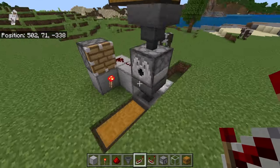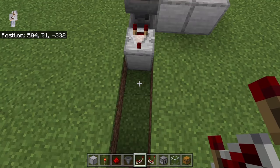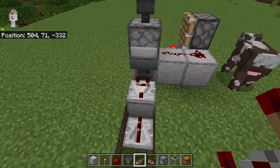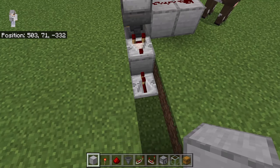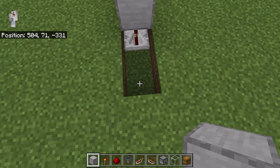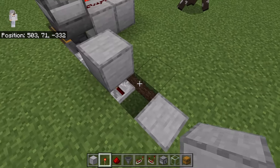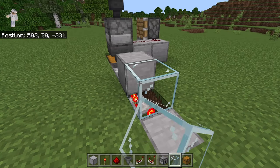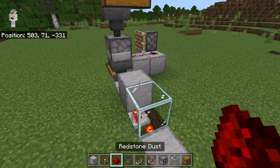The next step is to go to this side. Now place a redstone repeater over here. Make sure the 2 prongs of that redstone repeater are facing that way. Then crouch down and place a solid block on the redstone repeater. Then place a solid block over here. Now place a redstone torch at this spot. Now place a glass block over here. Then place redstone at each of these spots.